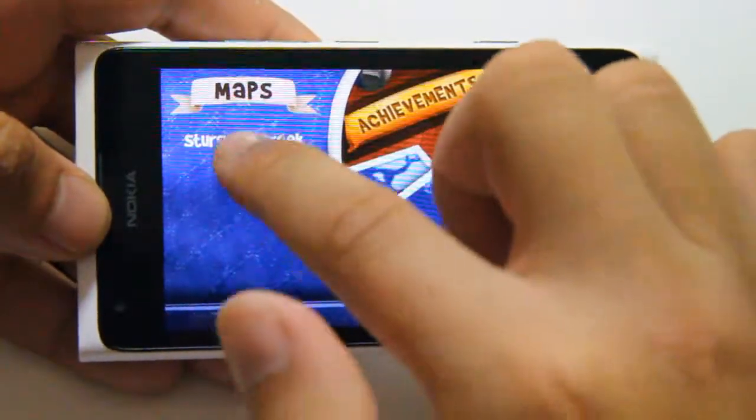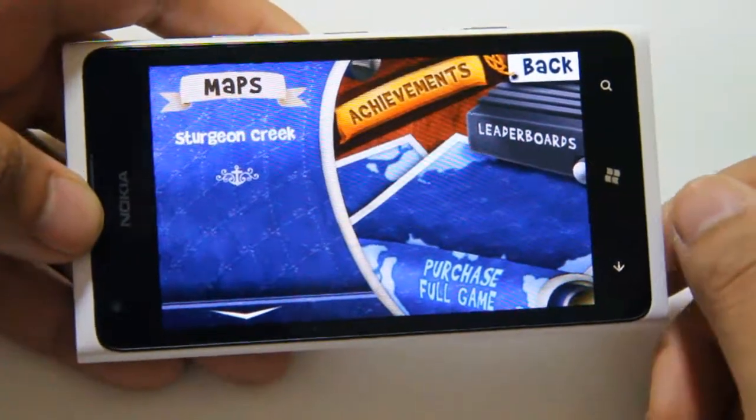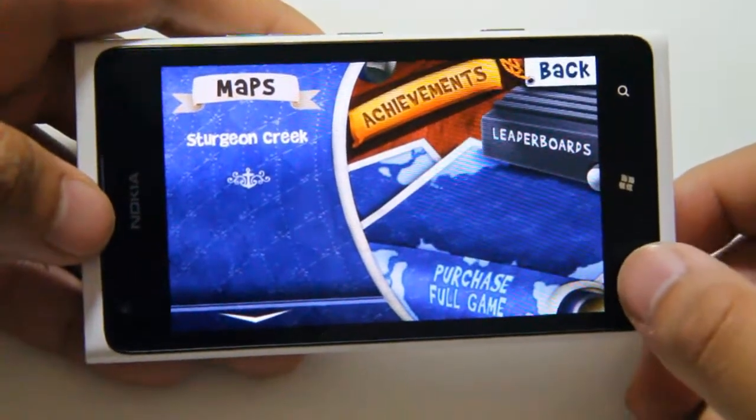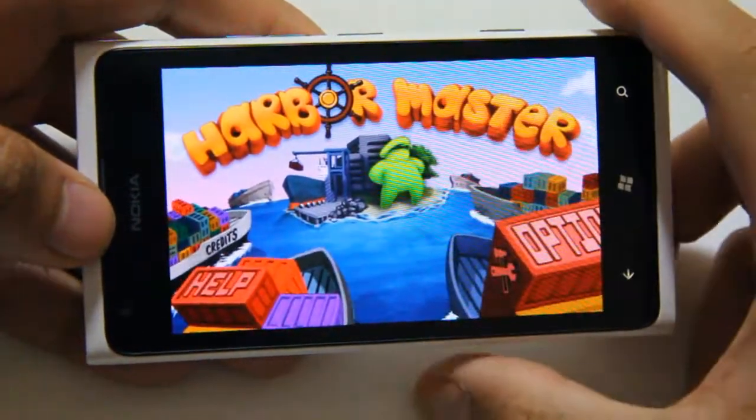We can go to the menu. I'm guessing if this was the full game, we would have possibly other maps, not sure. Anyway, that was just a quick demo of the trial version of Harbour Master, demoed on the Nokia Lumia 900.